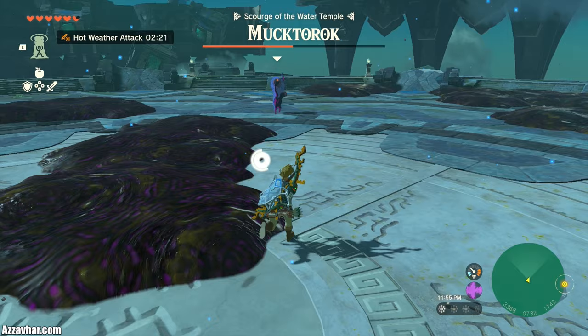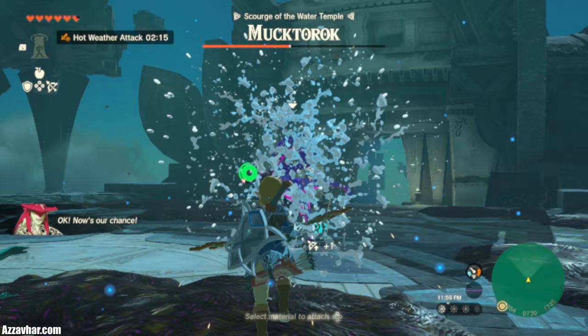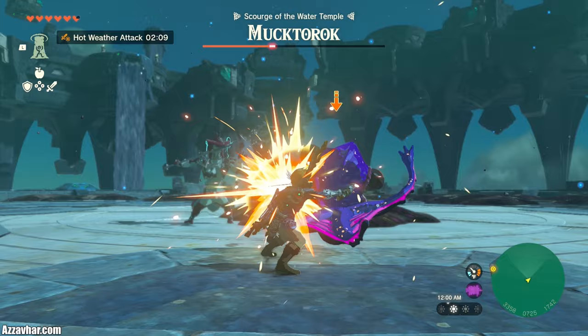In this phase of the fight, the Mukhtarok will jump between the sludge pools on the floor. A good way to stop him from doing this and knock him to the floor is to jump up into the air and take aim with your bow, then fire an arrow at him as he's jumping between the pools. This will knock him down to the floor and into the same cycle again where he runs away — rinse and repeat and head over to put in your damage.